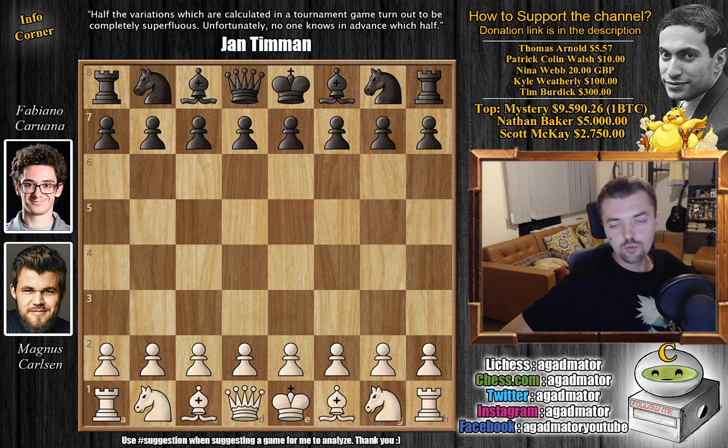Hello everyone and welcome to another game we're going to cover from the Altibox Norway Championship. It's a classical game from round four: Magnus Carlsen versus Fabiano Caruana. Magnus has the white pieces, Fabi has black. They've already played their second classical game together, and we're going to talk about what happened there after the game. Hope you guys enjoy it.